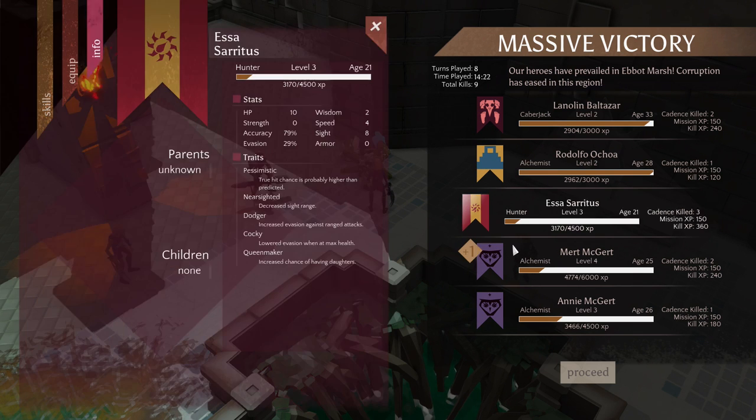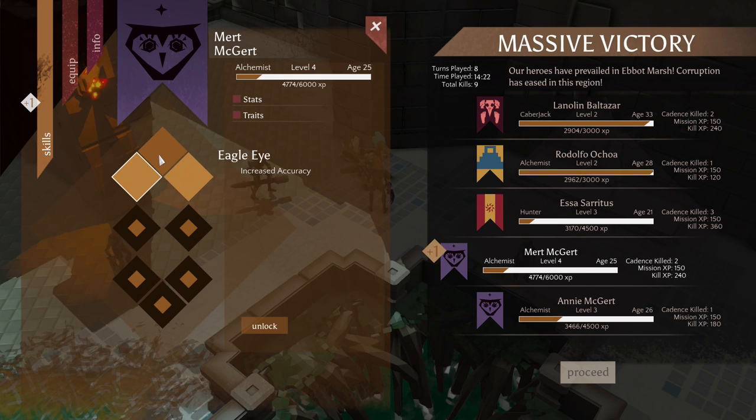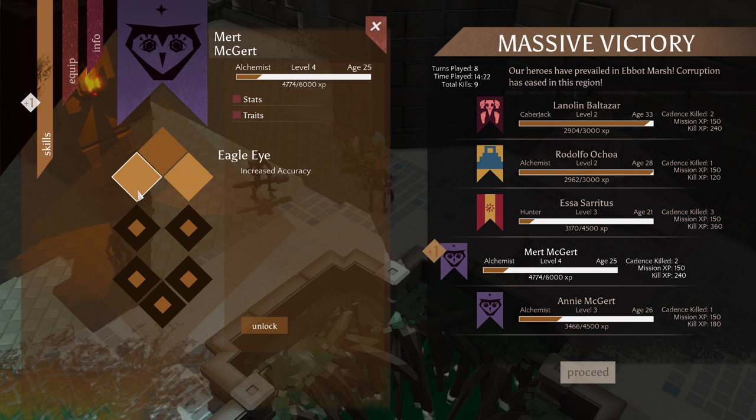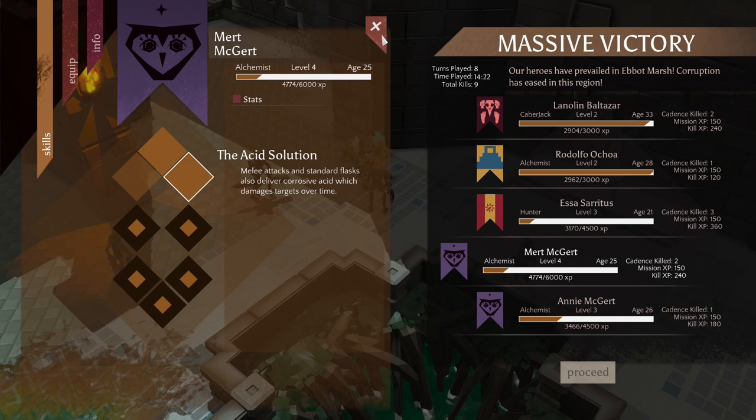Here's the end of the mission — the mission results screen. You can click any of your heroes and see them. Here's Murt McGert — he leveled up during the mission, and on the skill tree we can pick one of two options. I'm going to pick the Acid Solution, which puts a damage-over-time effect onto the grenades and melee weapon of the Alchemist. That'll be useful in the next fight.